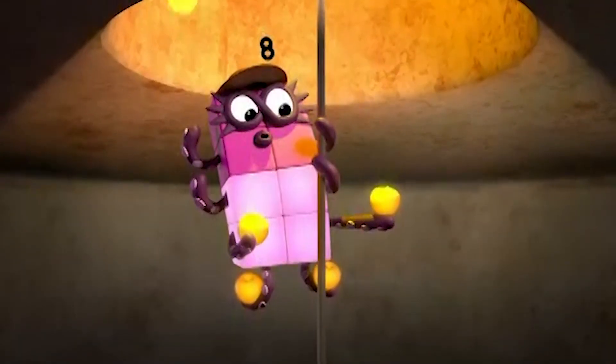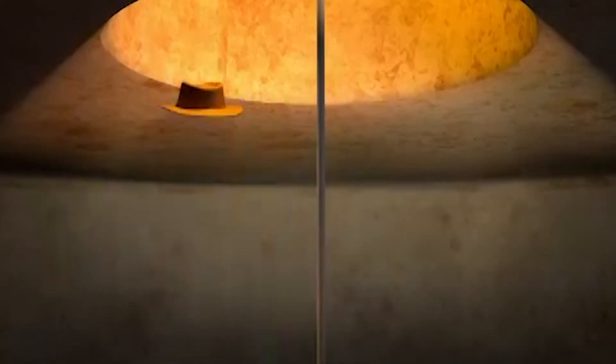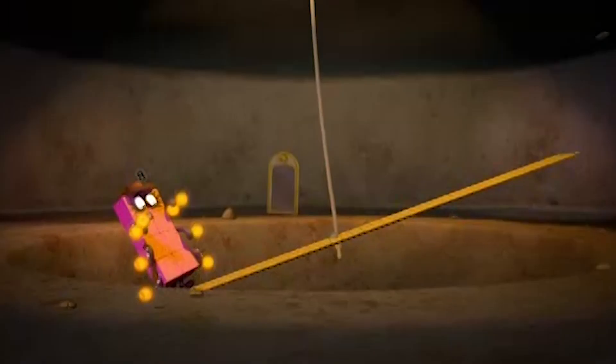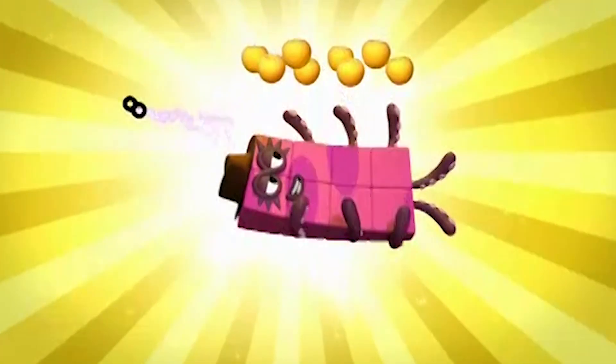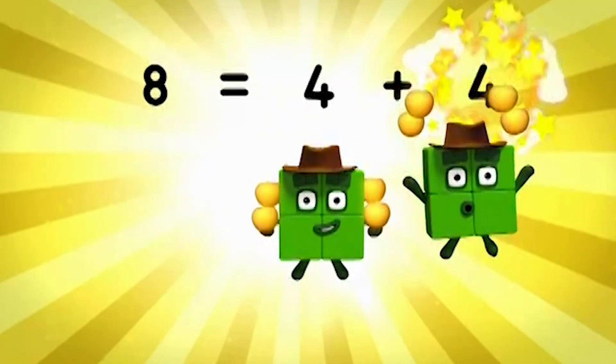Two, three, four, five, six, seven, eight. Octoblock split in half. Eight equals four plus four.